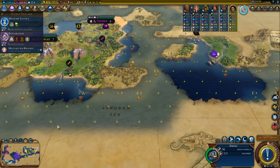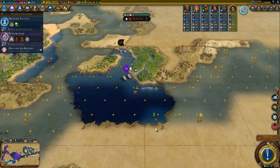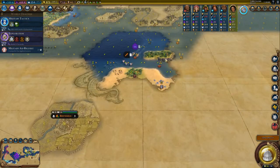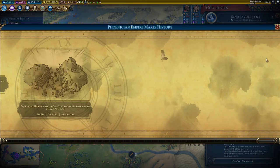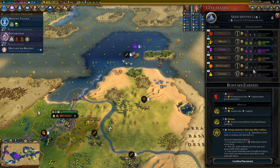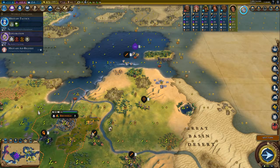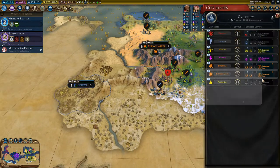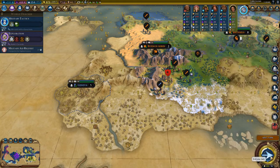The city states made it actually very easy. Brussels, Buenos Aires. This is insane — era score, and a natural wonder, and Geneva! Geneva is actually incredibly good.